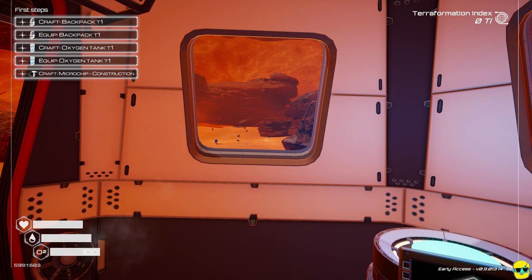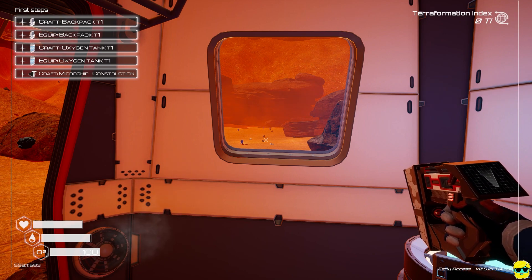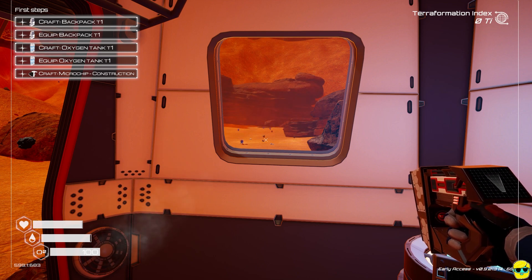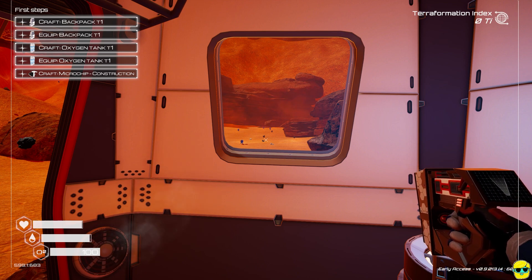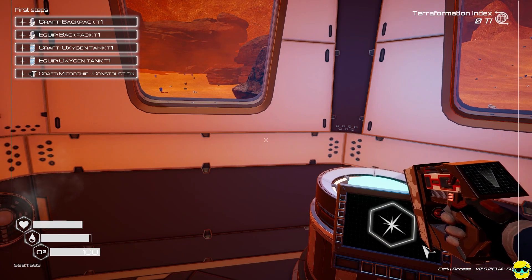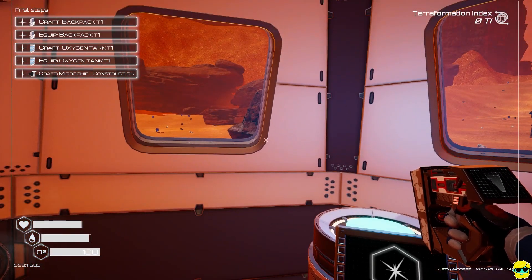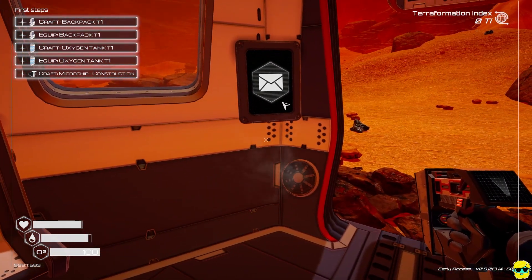You drop into the game in an escape pod. There are tutorial steps in the upper left of the HUD: craft a backpack tier 1, equip the backpack, craft an oxygen tank, equip the oxygen tank, and craft the microchip for construction. You start with basically nothing. There's very little story in this game — you learn it as you go, and it's more of an experience.